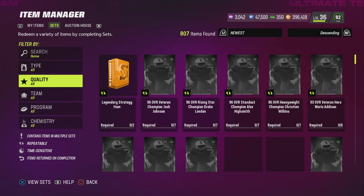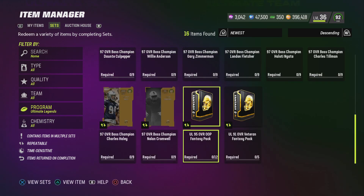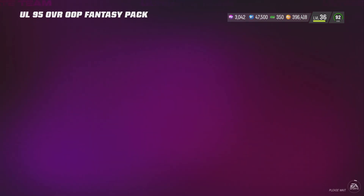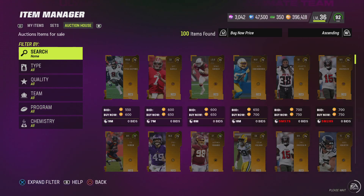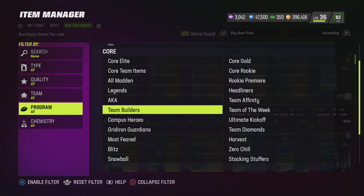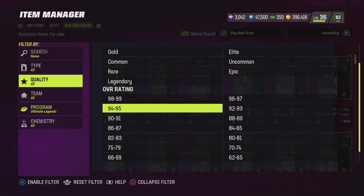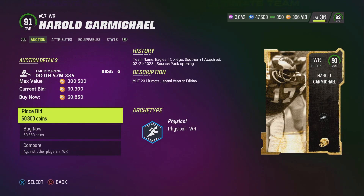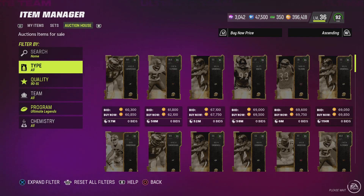If you come over here to this set — $95 right here — you just got to get four $91s and eight $87s. You want to get your $91s for around $50,000, but I'm going for about anything under $60,000, because I want to get these sets done quick so I can make my coins faster. I'm looking for like $60,000.